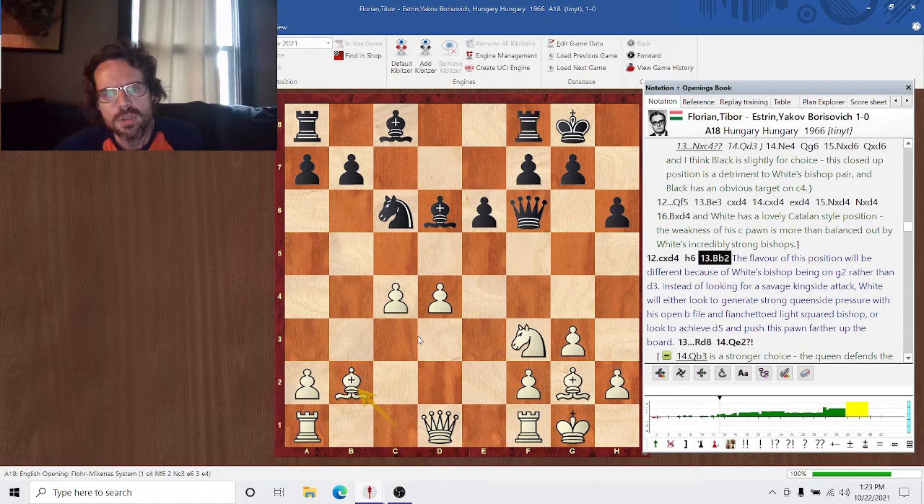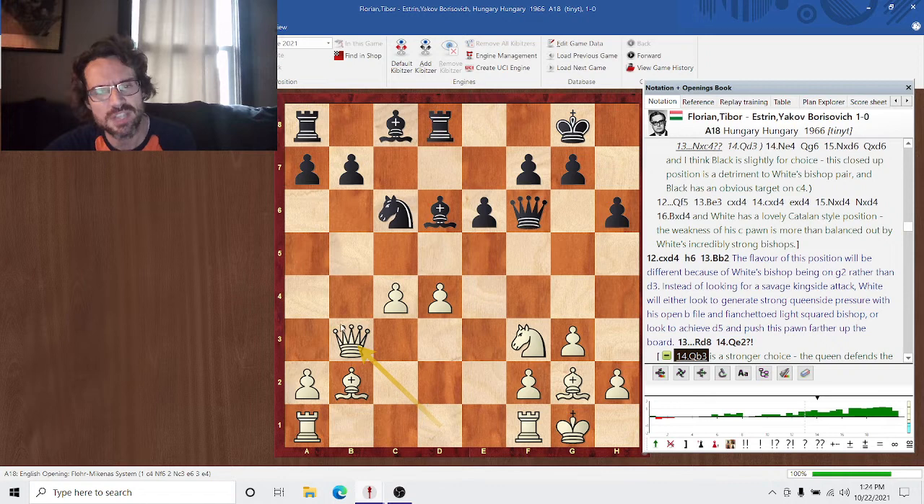The fact that this bishop is on g2 instead of d3 really changes the entire character of the position. We're not going to be seeing a crazy kingside attack against the black king — this is going to be a much more positional exercise. The bishop on g2 is quite strong, aiming right at the black queenside. This b7 pawn might end up being the decisive factor in terms of an attacking point, especially combined with this open d-file. The d4-d5 push is very desirable but will have a lot more positional elements — mostly about achieving a very strong passed pawn on d5. Queen b3 does the same thing but the b-file is a strong avenue of attack for white — that would be much better than queen e2.